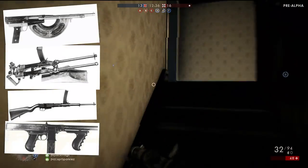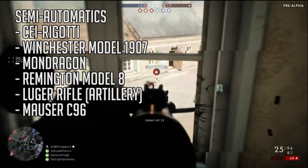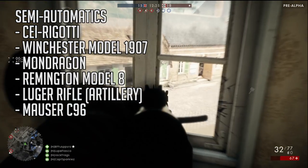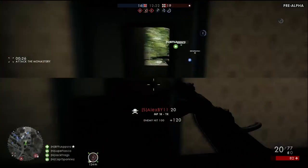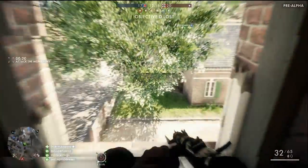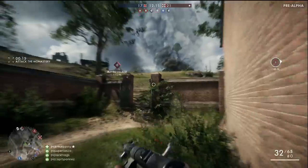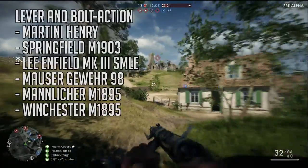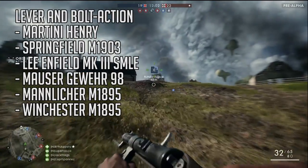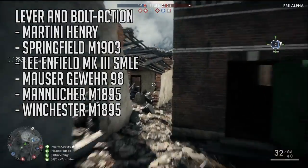For semi-automatic rifles, we have the Shea Rigotti, the Winchester Model 1907, the Mondragon, the Remington Model 8, the Luger rifle in an artillery configuration, and the Mauser C96. The Shea Rigotti never saw combat in World War I, and it's possible the Mauser C96 and Luger will be featured as both a pistol and as a semi-automatic carbine. For lever and bolt action rifles, there are references to the Martini Henry, the Springfield M1903, the Lee-Enfield Mark III SMLE, the Mauser Gewehr 98, the Mannlicher M1895, and the Winchester M1895.